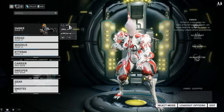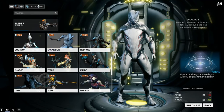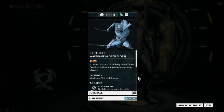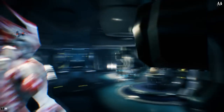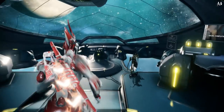The Excalibur is actually one of the ones you can get at the beginning — I did not get this one obviously. Anyway, it's 35,000 to buy the basic blueprints.